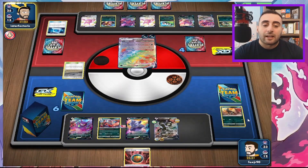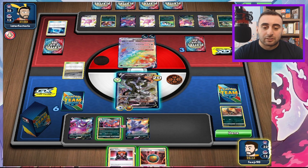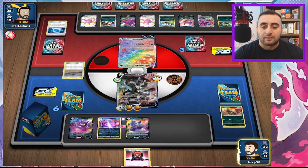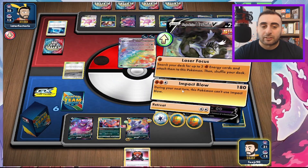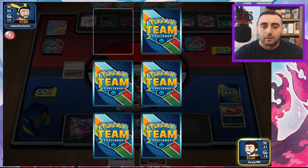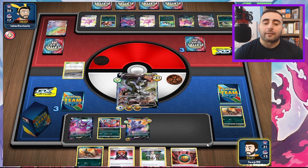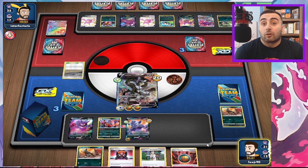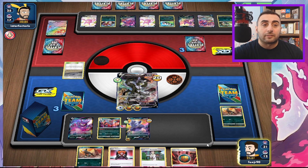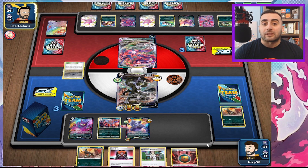They're going to go for the knockout. Unfortunately, our one VMAX I did discard. We're going to just attach and Single Strike Roar. We'll Impact Low, and we'll take three prizes. I was considering doing a 2-2 Urshifu V and VMAX, because if you discard your VMAX or it's prized, you're stuck in matchups like this. And it's the same lineup I have in the Umbreon deck — three Umbreon V VMAX and two Urshifu V and VMAX, because that's a good ratio.